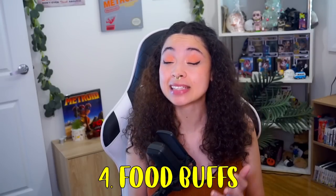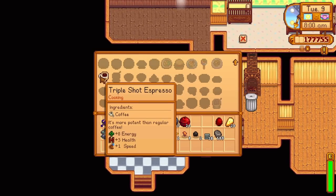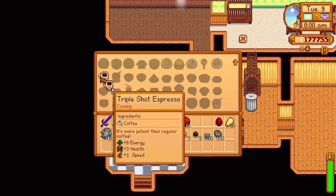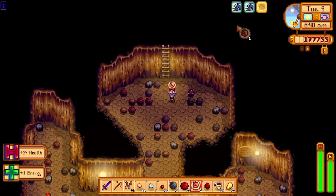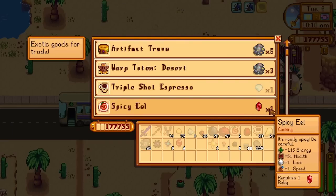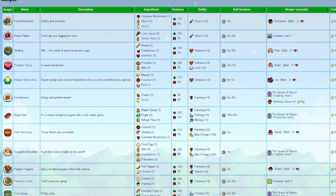Number four: do you have food and beverages that give you any buffs? Your character can only be buffed by one drink and one food item at a time. My favorite beverage to bring into Skull Caverns is the Triple Shot Espresso, which can be bought over at the Star Drop Saloon. I generally take 2 or 3 with me per visit and use the speed boost to run past enemies and descend down quicker. My favorite food buff is the Spicy Eel, which gives you a plus one speed and a plus one luck buff. The best way to obtain Spicy Eel is by trading your ruby over at the Desert Trader.